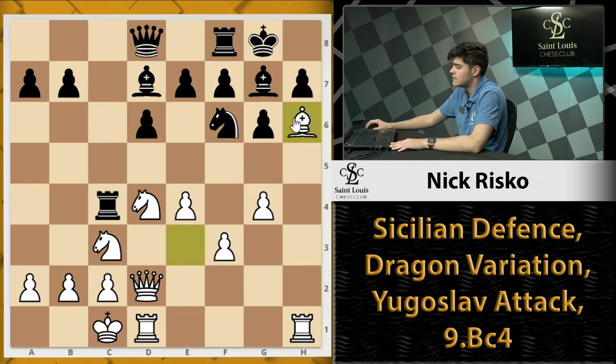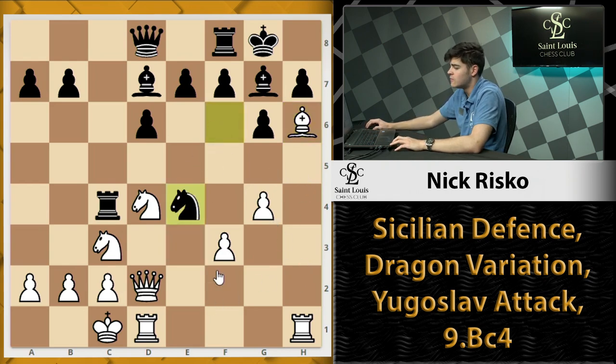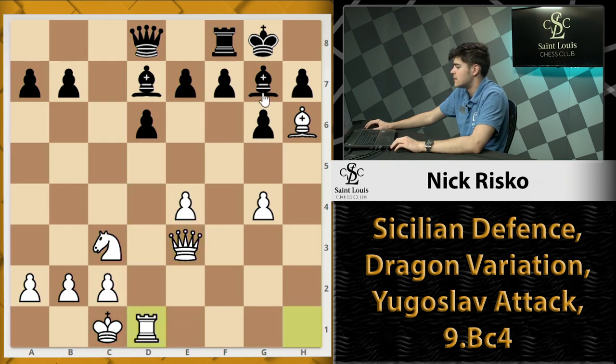White plays h6 trying to trade off the Dragon bishop. They say this bishop in the Dragon is very important for black and can sometimes be considered worth the value of a rook — five points. Black is going to take on e4 with the knight. This might seem strange because it looks like we're just giving up a knight, but we actually have Rxd4 attacking the queen. After the queen moves, we can recover pretty nicely after rook takes check. And here both sides are doing fine.